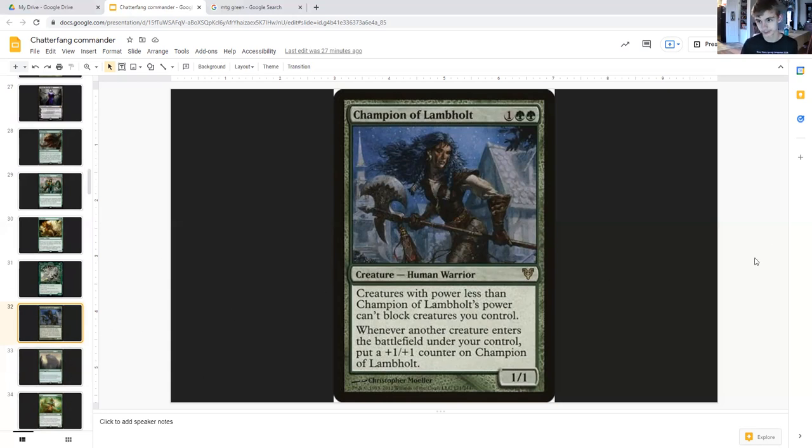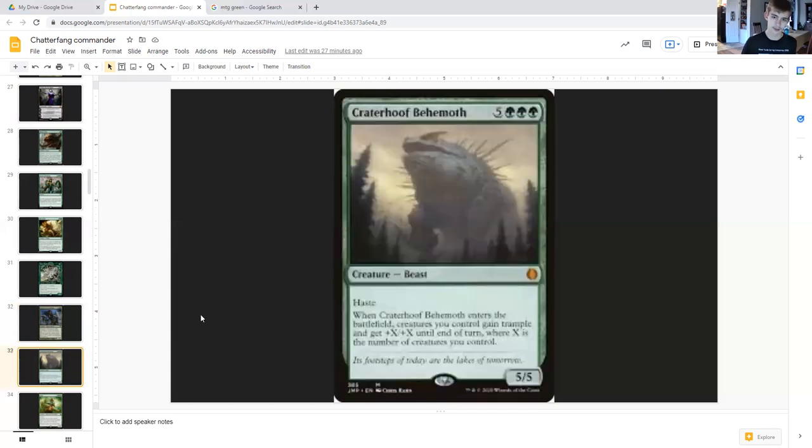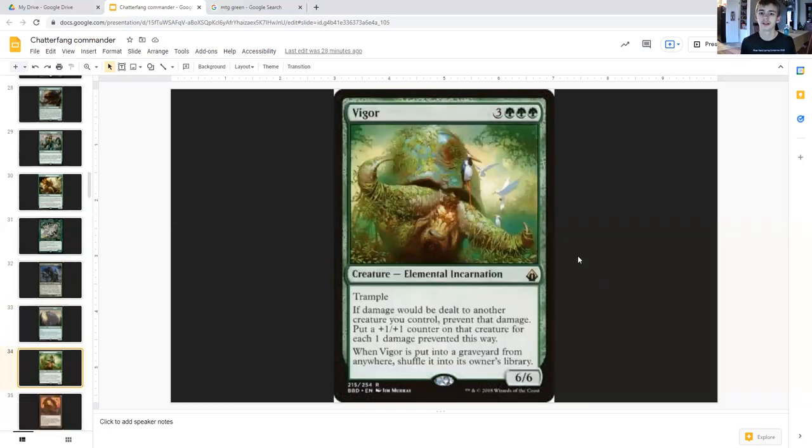Or you can just strike when they're not prepared with Craterhoof Behemoth — five generic triple green creature beast with haste, five-five. When it enters the battlefield, creatures you control gain trample and get plus X plus X until end of turn, where X is the number of creatures you control. Hit them out of nowhere with trample and like plus ten, plus twenty, or plus thirty — who knows how much. This is for sure a token payoff in any deck — it can kill your opponents out of nowhere especially if you have the army.